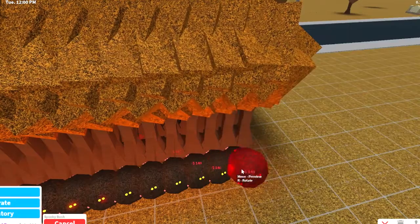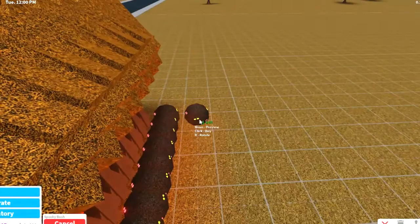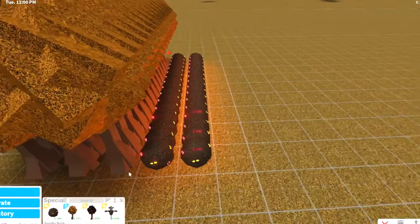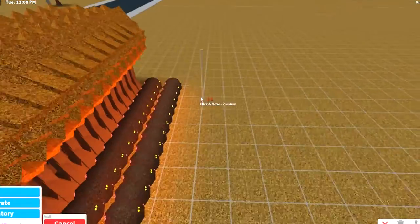I'll buy some bushes as well because these look really good — like bushes with lights on them. They should add bushes with holiday lights for the next update, like actual string lights, not the ones from last Christmas. We're gonna have to place a wall so we can add a bunch of these wreaths in a bit.